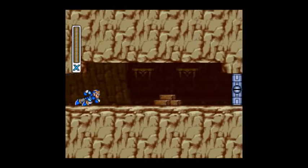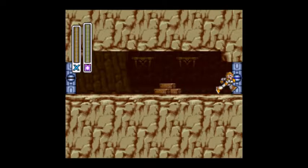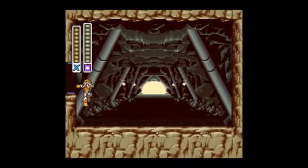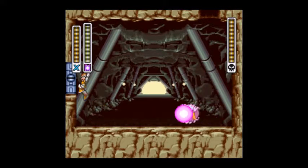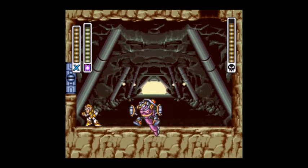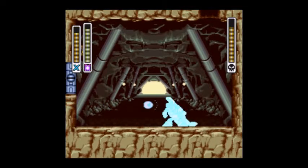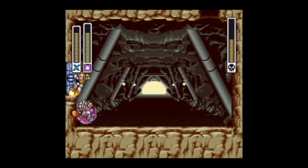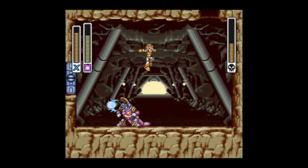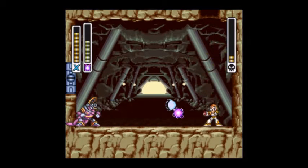So now we're at Armored Armadillo's boss fight, and his weakness is the Electric Spark, I believe it's called. It's really effective because when he does that rolling thing, he's invincible — but if you use the Electric Spark on him once, all of his armor will come off and when he does the rolling thing, he won't be invincible anymore. There's also another attack where if he's blocking one of your charge shots, he'll send a big explosion all around the room, so you wouldn't want to do that.